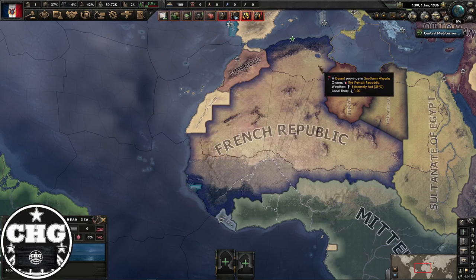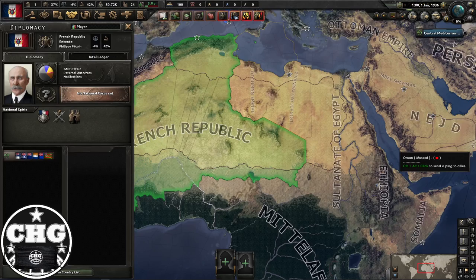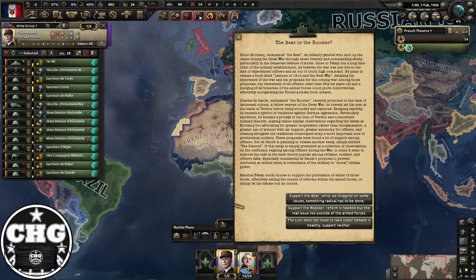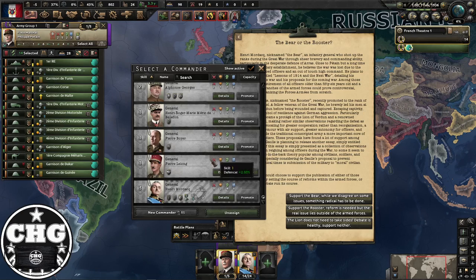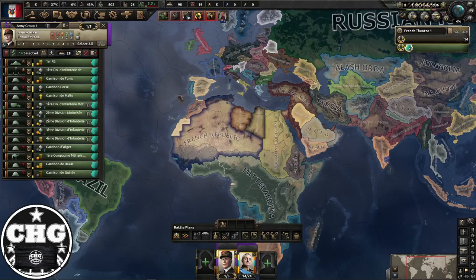You're going to start with Pétain — the Lion of Verdun. The first relevant event is called the Bear or the Rooster, where you need to choose between supporting General Henri Mordac, who is the Bear, or working with Charles de Gaulle. What you're probably going to want to do is say 'The Lion does not take sides, debate is healthy' — support neither.